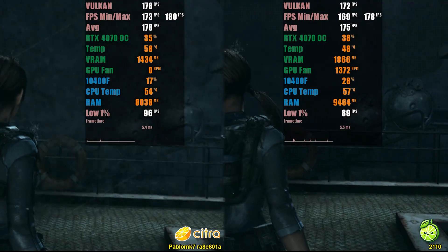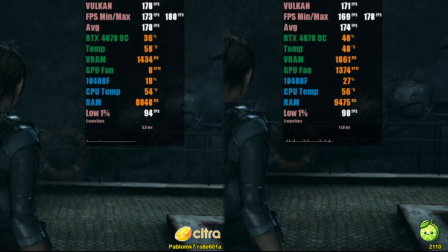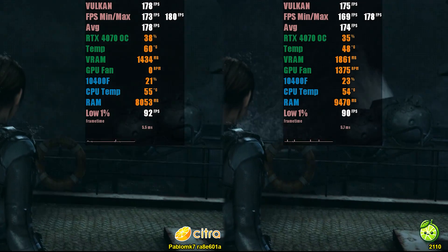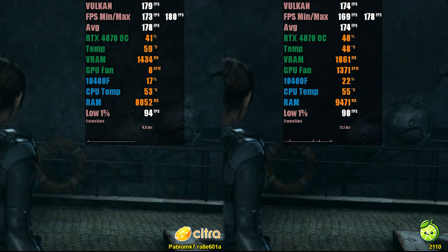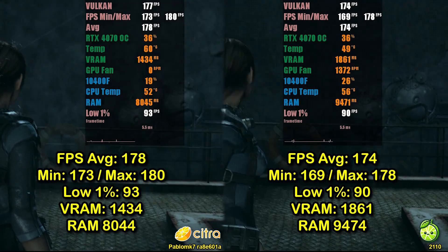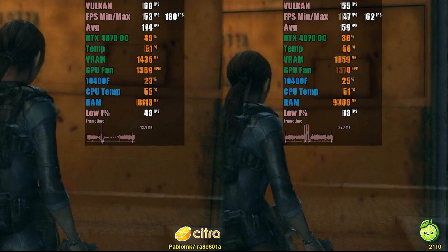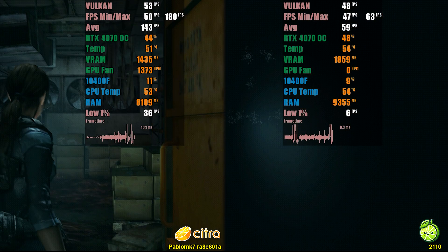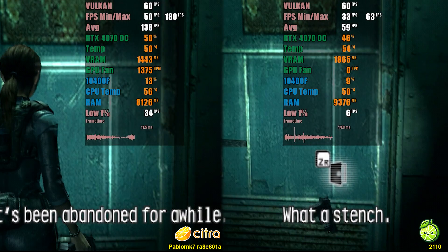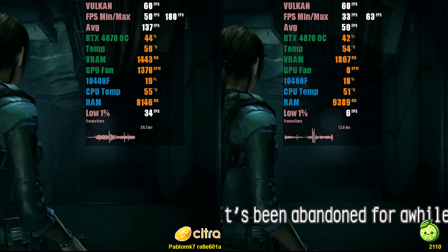Resident Evil Revelations is an excellent benchmark for this system because it's one of the best-looking games on the 3DS console, but it also has issues with slow shaders. We did the test in two parts: first with unlocked FPS, where this time Lime 3DS showed some instability, but the difference wasn't significant — Pablo's fork showed an average of 178 FPS against 174 FPS in Lime 3DS. In the second part, conducted in slow motion to observe shader compilation, lighting in Lime 3DS tends to load faster, but there are moments when characters and objects disappear momentarily. In terms of the speed at which objects appear on screen, both projects were almost neck and neck.